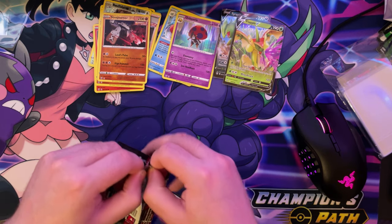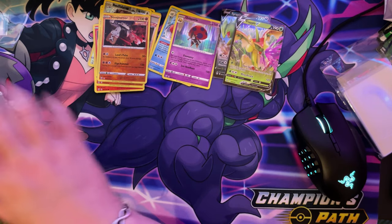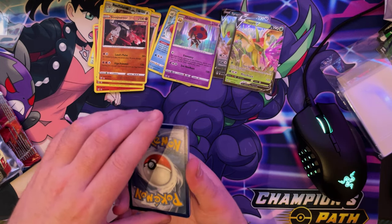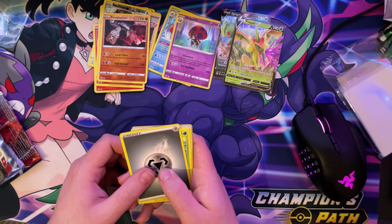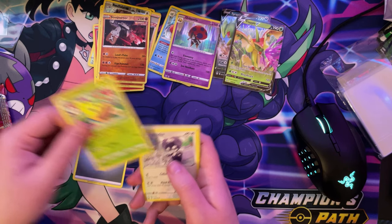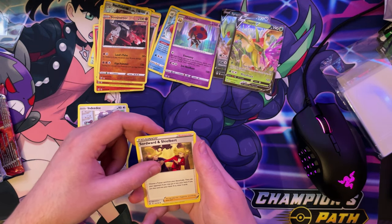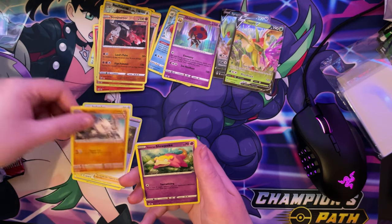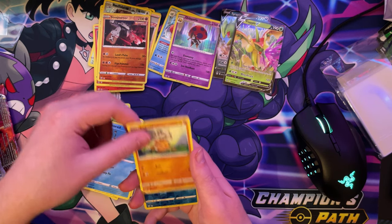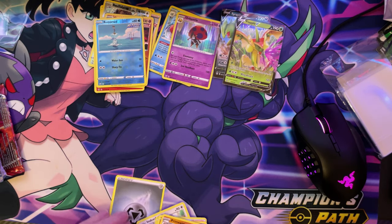Last packet, guys — last one. Fingers crossed we get something good for our last packet. Well, last packet for this video — I have another video to make and then it'll be the last one. To the front. Let's do Water — no, it's non-color, I don't know what it's called. We've got a Weepinbell. We have an Indeedee. We have a Sword and Shield Bede from Sword and Shield. We have a Mankey single strike. We have a Galarian Slowpoke. We have a Mantis. We have a Rem Raid rapid strike. We have a Cubone. We have a Reverse Holo Rem Raid again. And we have a Non-Holo Primeape.